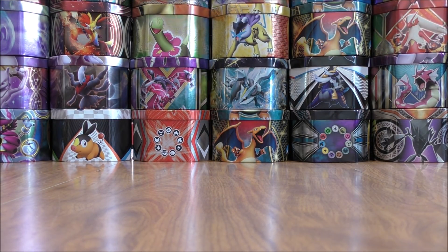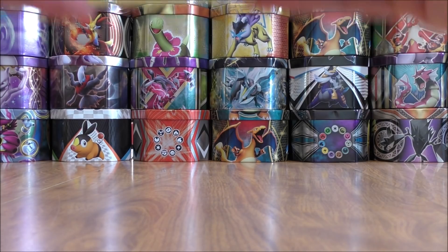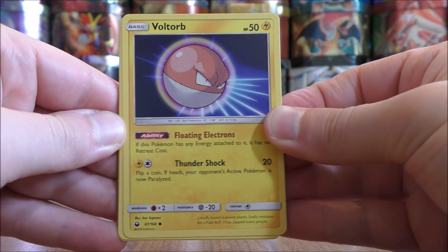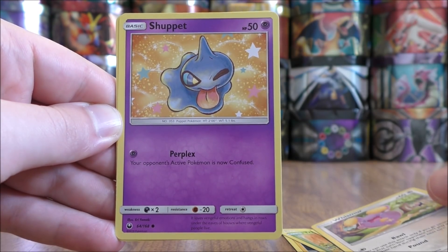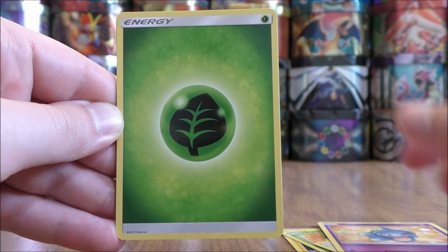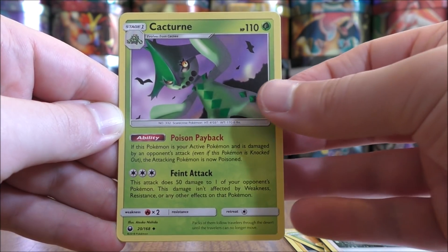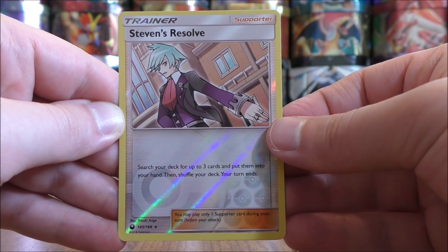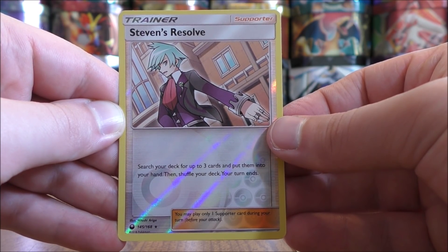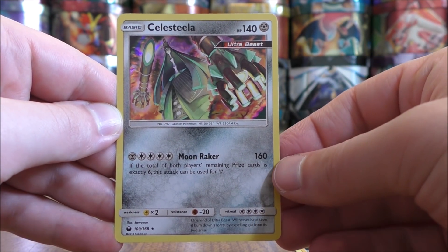Two packs left to go — I'll summarize my pulls after these two are opened. This pack starts with Voltorb, Trico, Gulpin, Whismur, Shuppet, Grass Type Energy, Tate and Liza, Bill's Maintenance, Cacturn, a Reverse Hollow of a Steven's Resolve — the card I pulled in Full Art form earlier — which is a Rare Reverse Hollow, and the final card is a Celesteela Rare Hollow. Two rares is always nice!